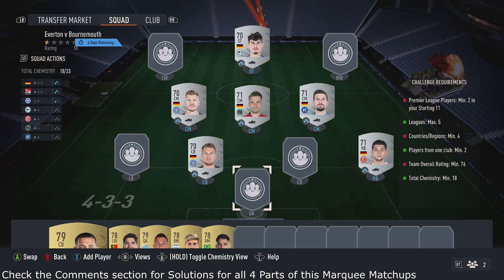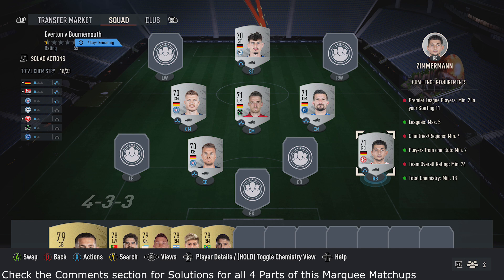First off, to get the chemistry just pick up six silver cards from the same league and the same country. My cards may vary in price, so I recommend finding your own cards — just six silvers, same league, same country.